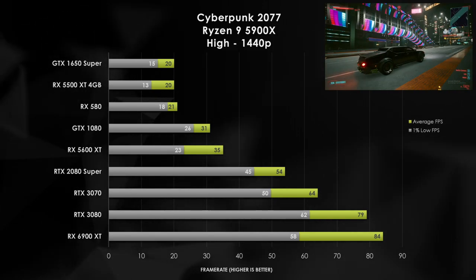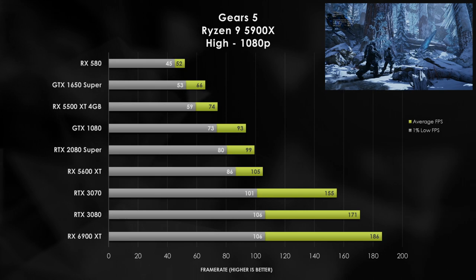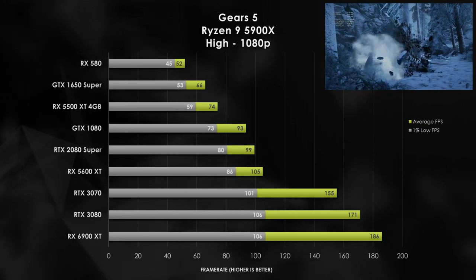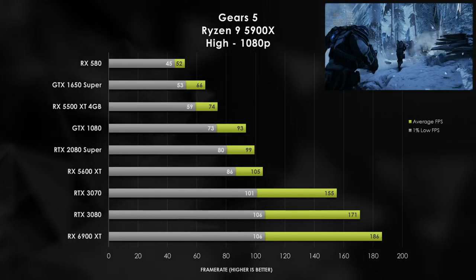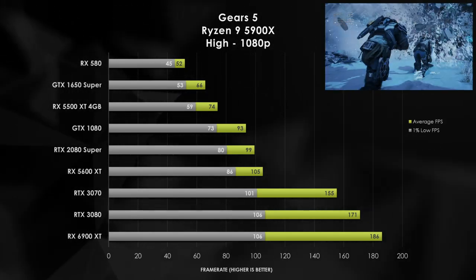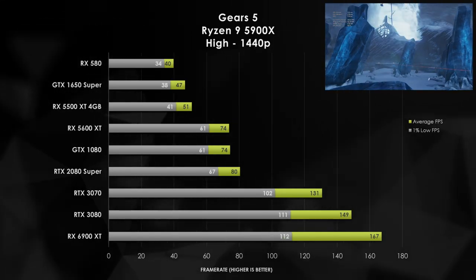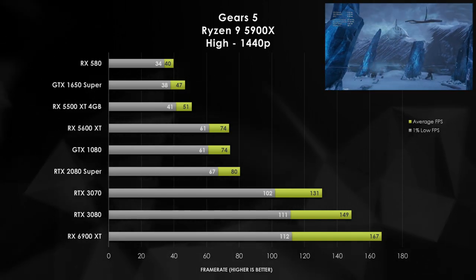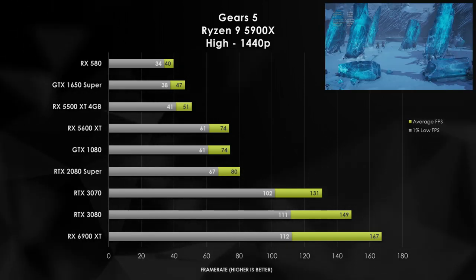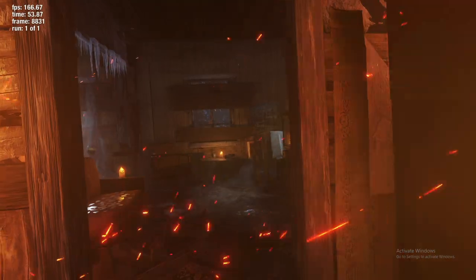As we saw with our Gears 5 benchmark video, we do see pretty decent GPU scaling as we go from the low-tier graphics cards up to the mid-tier, where we actually see the 5600 XT surpass the 2080 Super. We also see that big gap between the mid-range cards and the high-range cards, suggesting that an RTX 3060 Ti or the RX 6700 XT or 6800 would fit well there. But once we go up to 1440p with Gears 5, you're going to need a pretty substantial card to get 60 FPS gameplay — anything faster than a 5600 XT. Again, we do see a sizable performance gap between the RTX 2080 Super and the RTX 3070.